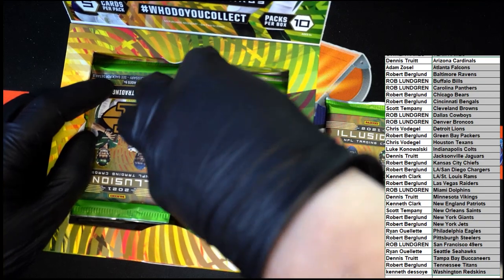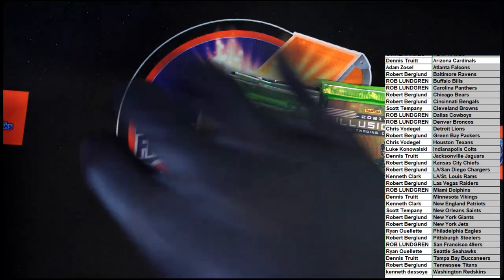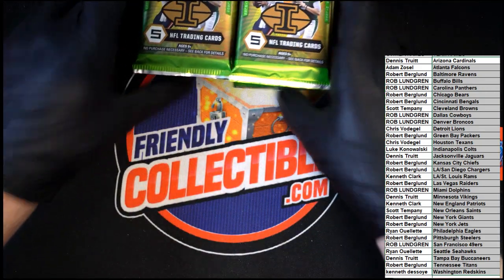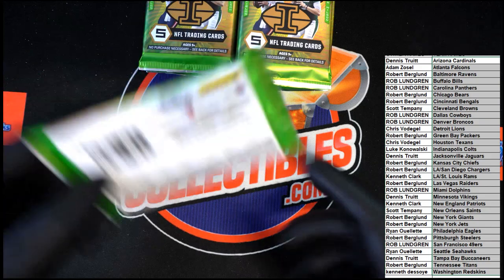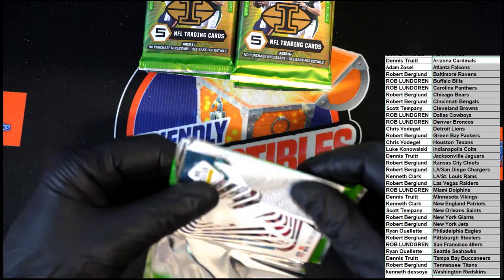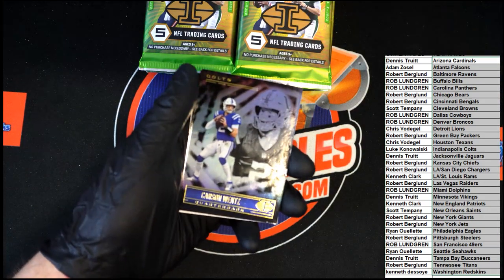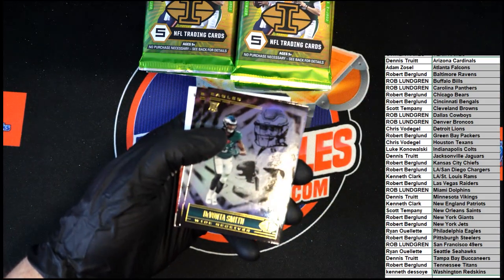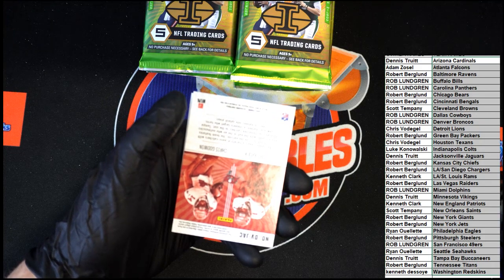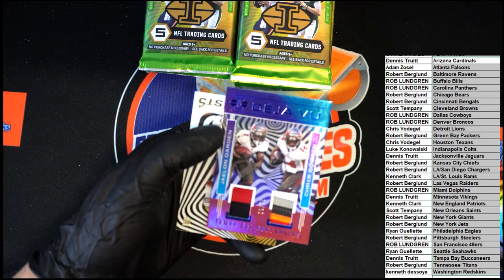Let's get all these packs out. As you can see, empty box — packs are there. Let's set that aside. Good luck everyone, first pack. Right on top: Carson Wentz for the Colts, Davante Smith rookie for the Eagles, Josh Allen for the Bills. Oh, what do we have here — we've got Deja Vu for the Buccaneers.